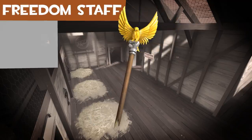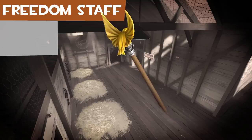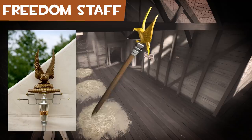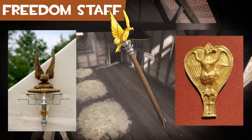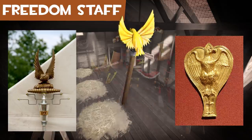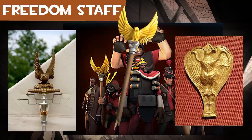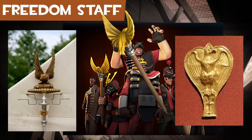The Freedom Staff is an aquila that appears to have been ripped off a larger pole. An aquila — Latin for eagle — is a symbol prominent in ancient Rome, often used as a standard for Roman militaries. The weapon was a promo item for those who purchased the Total War Master Collection. It's usable by everyone except the Engineer and Spy.